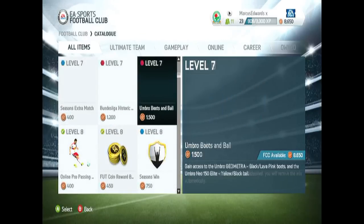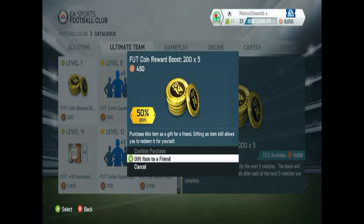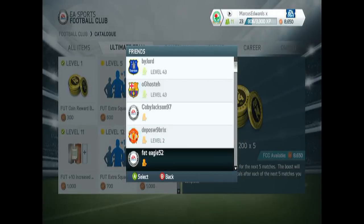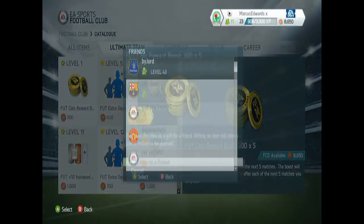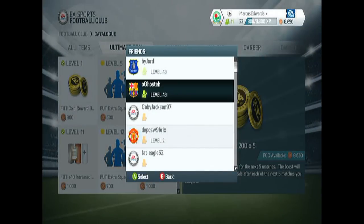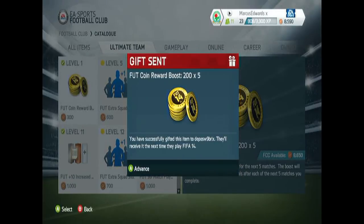Basically all you want to do is go to ultimate team, get coins, and gift an actual friend — you get 50% off. So say if you gave this to yourself it would be 150 coins, but if you gift it it's half the price. As you can see, you have successfully gifted this entry — they'll receive it the next time they play. So basically you've got 1,000 coins for free and you can just keep doing this over and over.